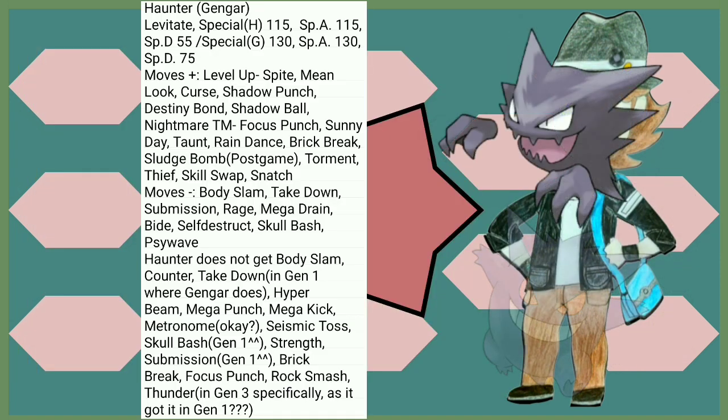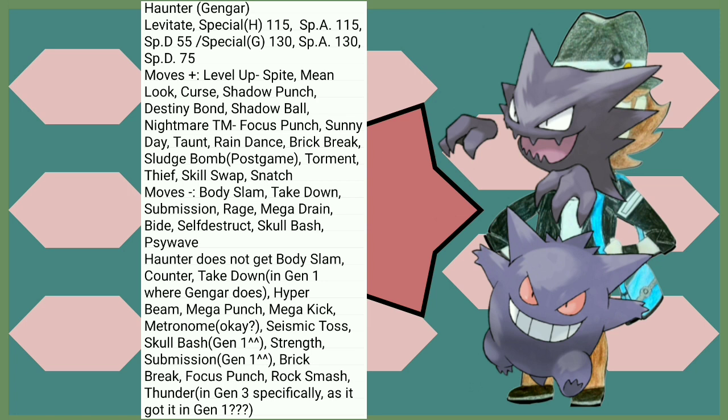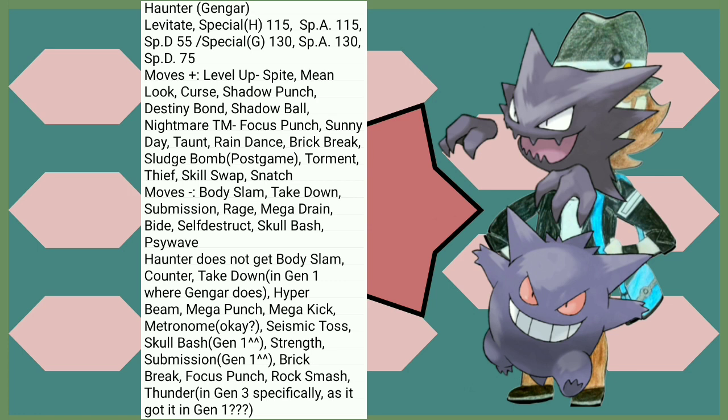The Gengar line gains one of the best abilities for them in Levitate, taking away their Ground weakness, but they have lost some Special Defense as a trade-off. In the move department, Spite, Curse, and Destiny Bond are really interesting to play around with. Shadow Ball and Shadow Punch for STAB. Haunter doesn't get Body Slam, Counter, Take Down, and it's really strange how it doesn't get Thunder in Gen 3 specifically even though it gets it in Gen 1.